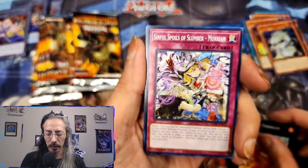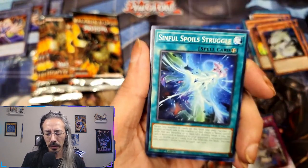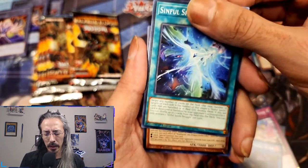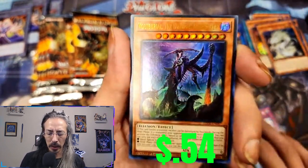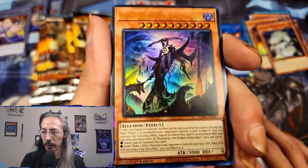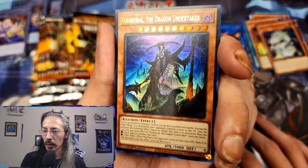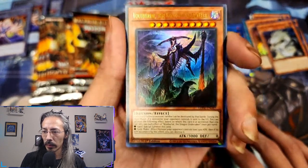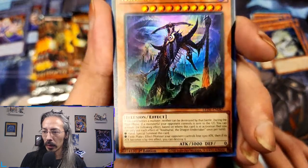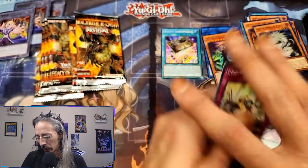Tantrum Toddler, Sinful Spoils of Slumber, Ragnaracka Skeletal Soldier, Sinful Spoils Struggle, and Boy Boy Burial the Dragon Undertaker — but he's illusion, he be killing dragons. All right — ultra number two of the opening! Let's keep it going.